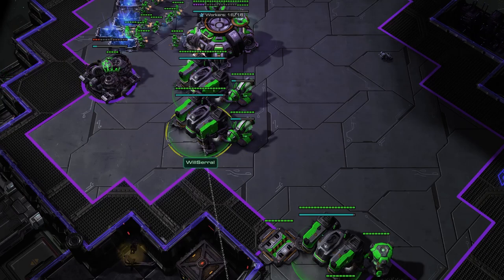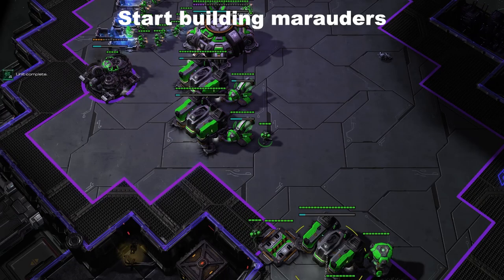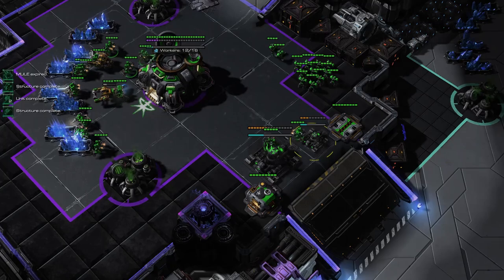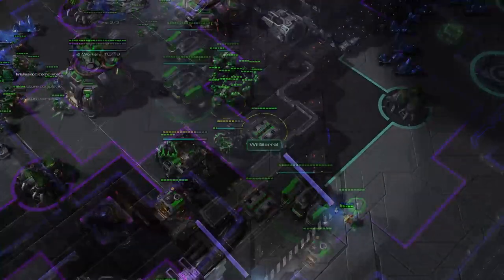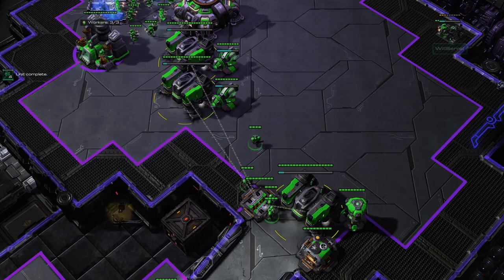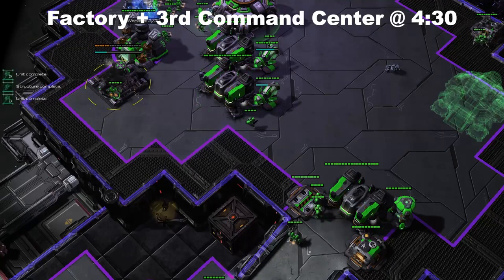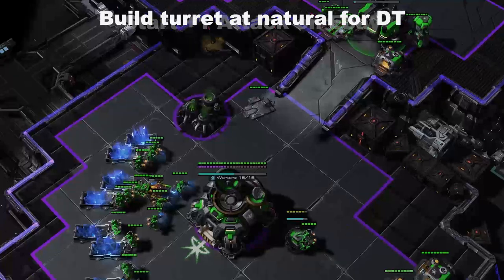Also, you're going to start up your second gas. At the same time, start up two marauders and two marines. This is about four minutes game time. As soon as the marauders finish, we're going to execute our attack. While we're waiting for them, start up an ebay and continue depot production. Don't forget to start combat shield as your concussive shell finishes. After these two marauders, continue making marines — there are only two marauders in this build. At 4:30, start a factory, and after that grab a third command center. Placing it on the high ground is quite a bit safer.